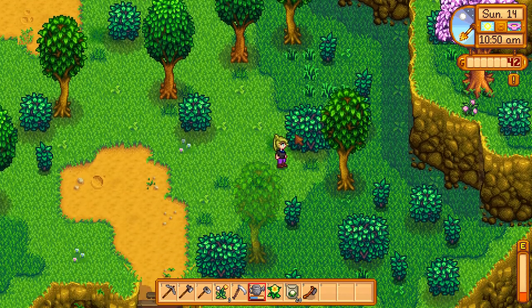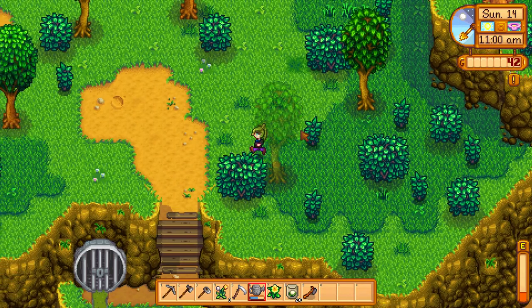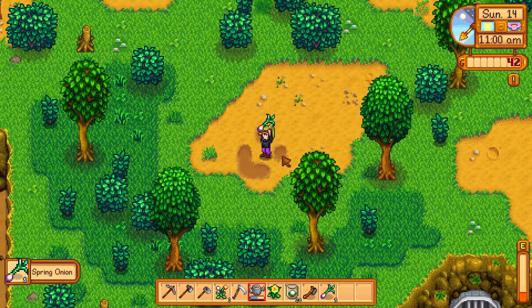To get spring onions, you have to go during spring, south of Leah's house, and they will grow in the wild. You can go next to them and right-click to harvest them like ordinary crops.